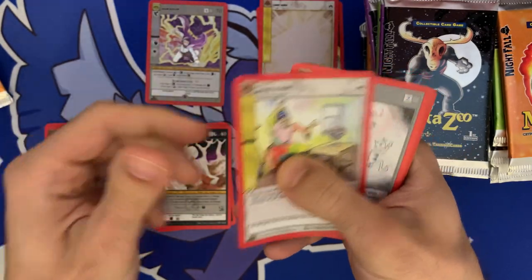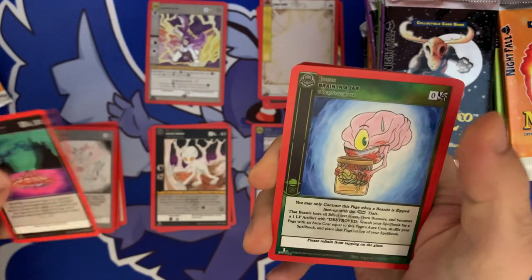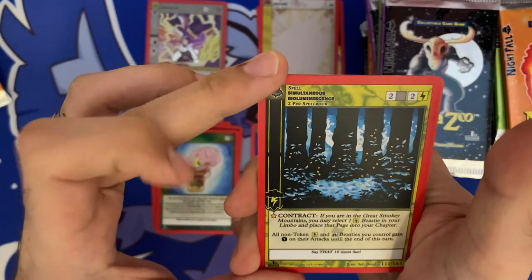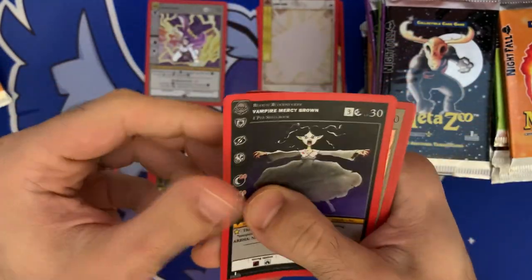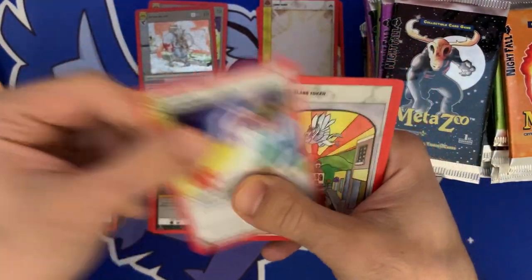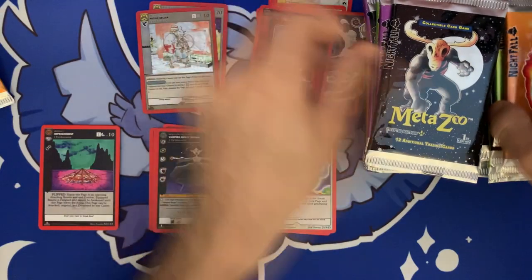Air Rods again, Water to Wine again, Tribe Tirade — cool. Imprisonment, Brain in a Jar — these are the uncommons. Simultaneous Bioluminescence — okay, very cool. Vampire Mercy Brown, holographic Potion Seller. Prism Beam — another rare. Stained Glass token — definitely some colored pencil artwork. Ocean and Spirit Aura.